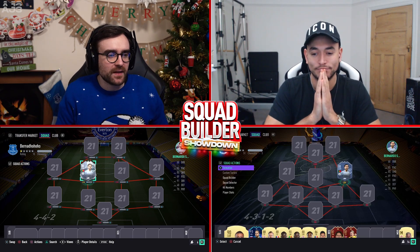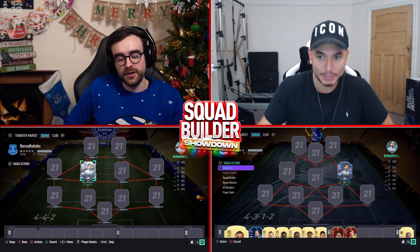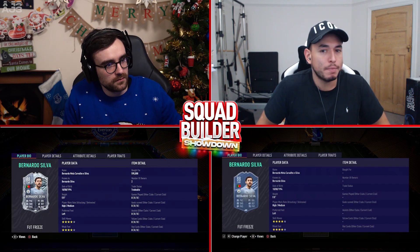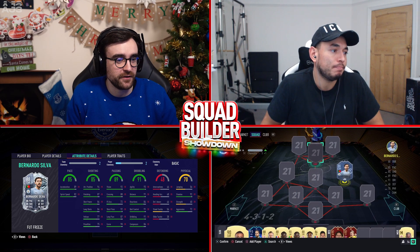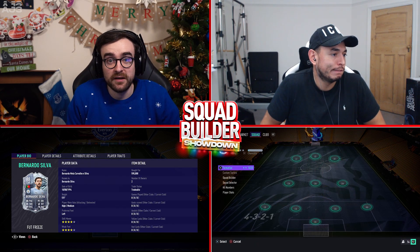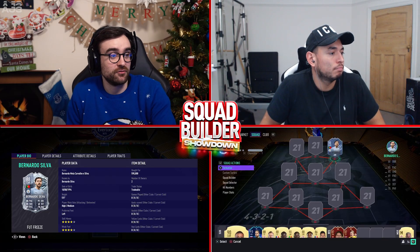Welcome back to day 19 of the Squad Builder Showdown Advent Calendar — six days until Christmas. Today we're featuring the FUT Freeze Bernardo Silva and a new guest, Okelfish. Okelfish hasn't tried the card yet but notes Bernardo Silver is often wasted at right wing, and would be much better at CAM. His 93 agility and 91 balance make him a very strong card all around. 600,000 coins are on the line today.